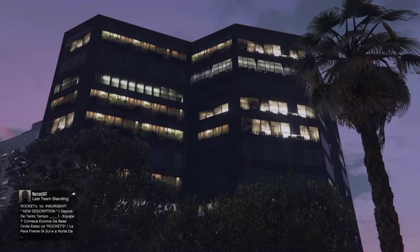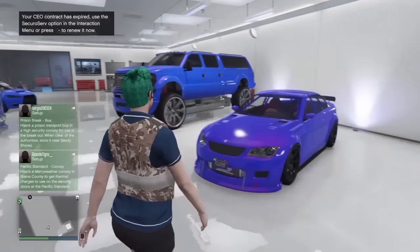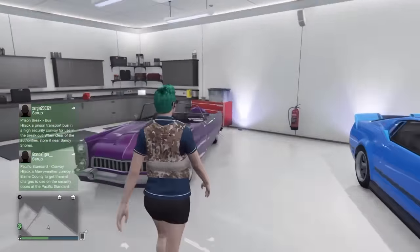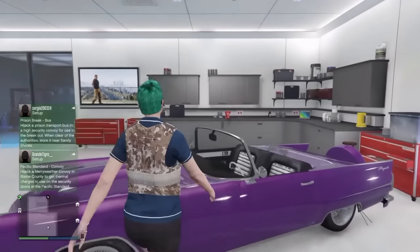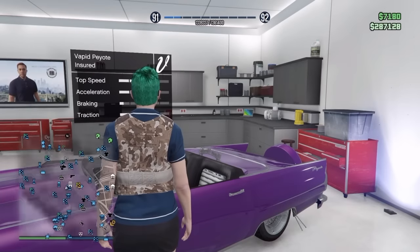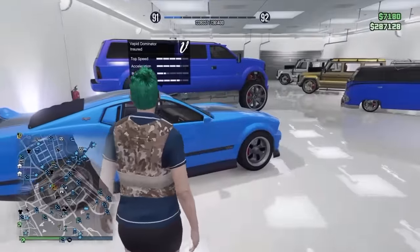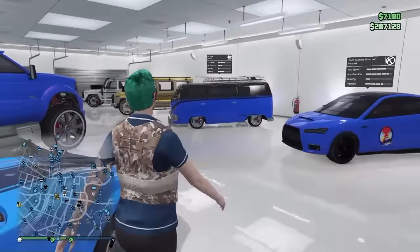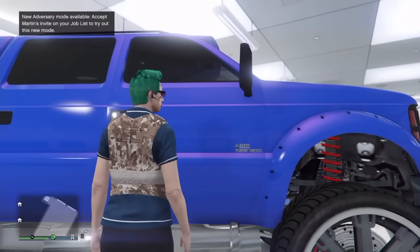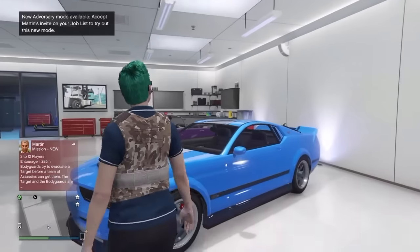We're gonna start in the main garage here at the Del Piro apartments. Starting off with the gang peyote, and then the rare dominator — the blue one — and the custom sand king.